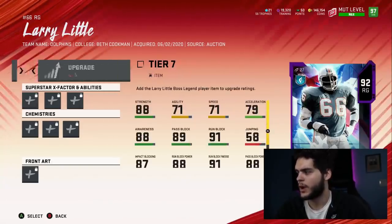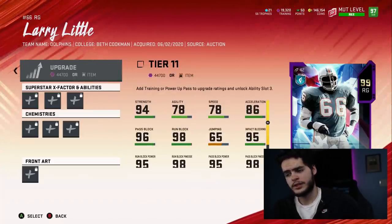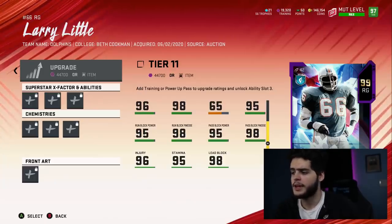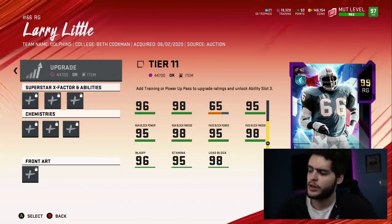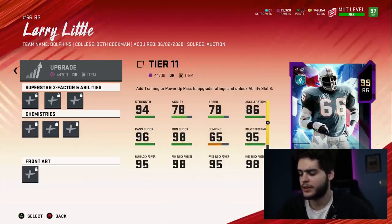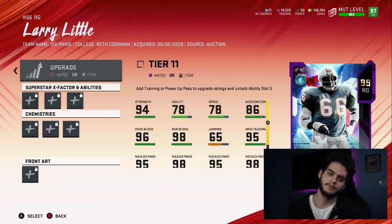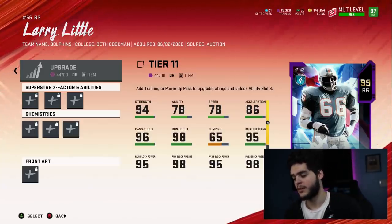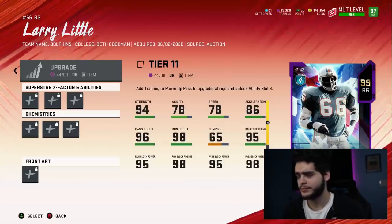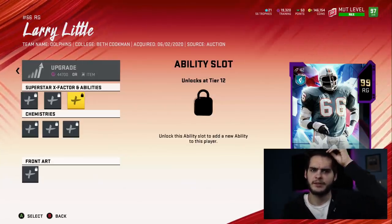Now let's see Larry Little — his last card was a legend card at about 92 overall. Going all the way to 99: 94 strength is solid, 78 speed, 86 agility. Pass block is 96, run block is 98, impact block is 95, run block power is 95, run block finesse is 98, lead block is 98. Put a zone run on this guy and you can get his run block almost maxed out. With John Madden passing, you can bump that up a little too. Guys, this is a phenomenal lineman. Larry Little is actually one of the better ones so far. My favorite two are Michael Irvin and Larry Little.